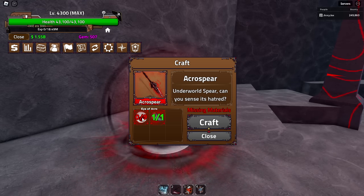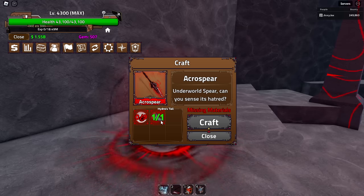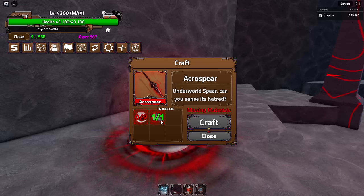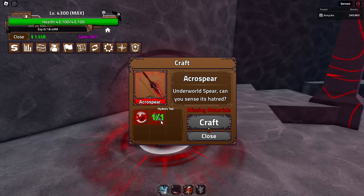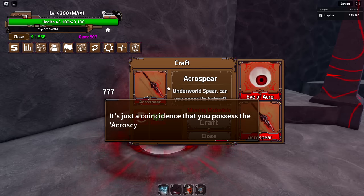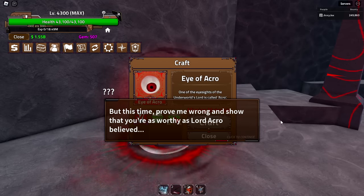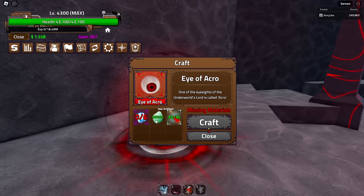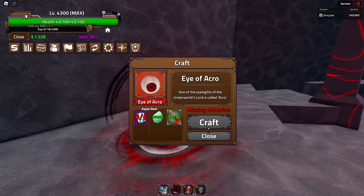First of all you need 9 Eyes of Acro and also a Hydra Tail, so you have to go get a Hydra Tail. You can also trade for one if you can't get the drop — you can trade for them for about 3 Seeking Fins, which is fair value. To get the Eyes of Acro, you craft them with the same NPC. You need 10 Seeking Blood, 50 Sea Artifacts, and 6 Aqua Gems per craft.